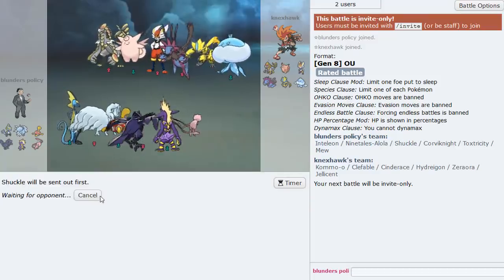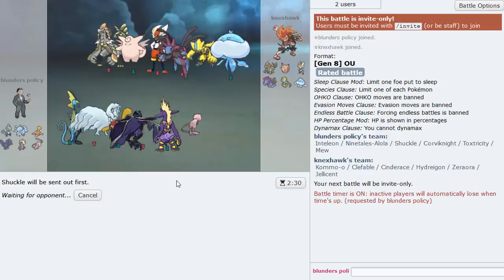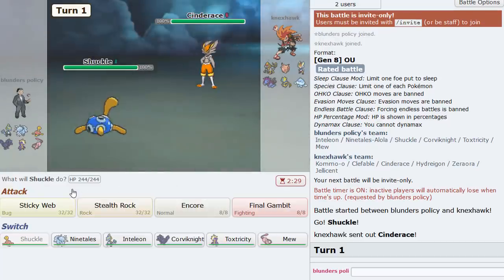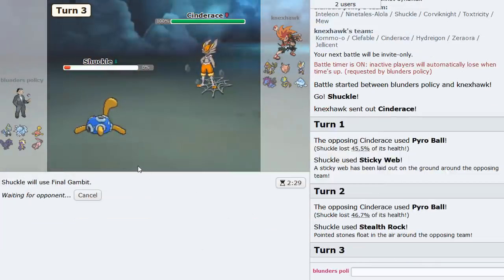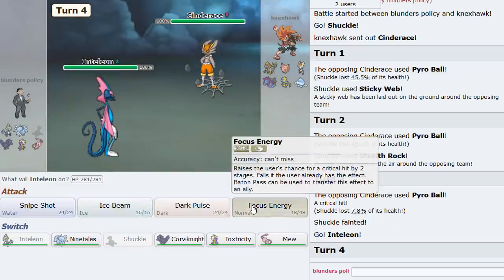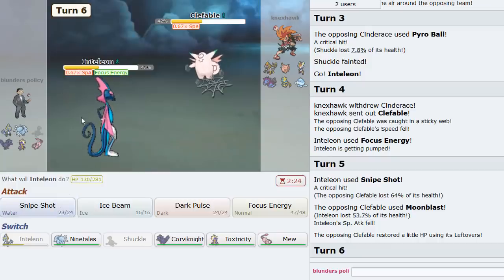Game two: the only things we have to worry about are things faster, like Zeraora. I haven't seen too many Court Change sets now that Libero is out — more like Choice Band, Heavy-Duty Boots Bulk Up, or U-Turn. He leads Cinderace — that looks Choice Banded for sure. We get webs up, can go for rocks. Since it's Choice Banded I don't know if he has Court Change, so we can go Inteleon and straight to Focus Energy.